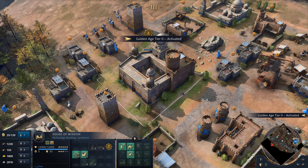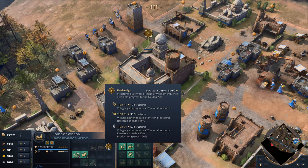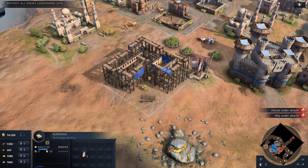The House of Wisdom is also the basis for the Golden Age mechanic. As more buildings are constructed within its influence, you unlock a powerful Golden Age that comes with substantial bonuses. Villages are inspired to gather faster, technologies are researched faster, and buildings produce faster.